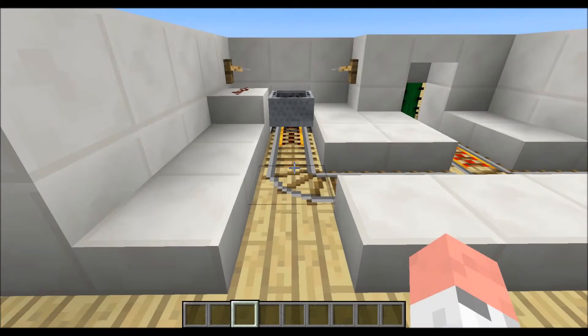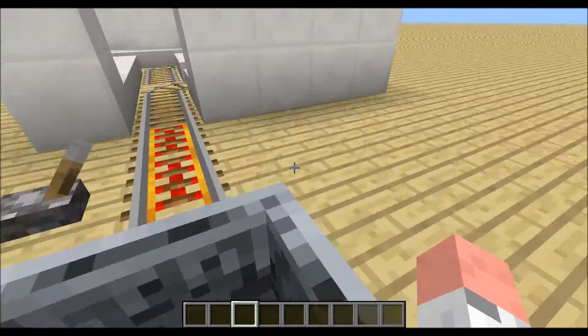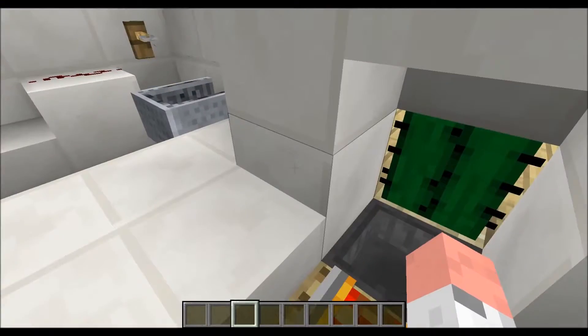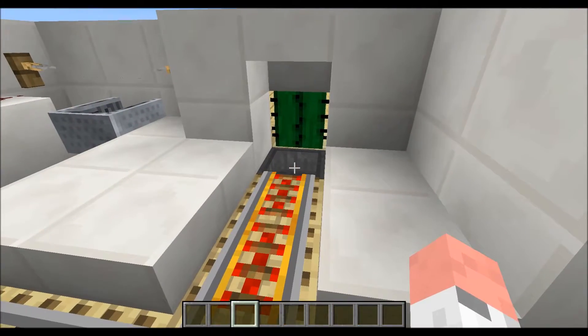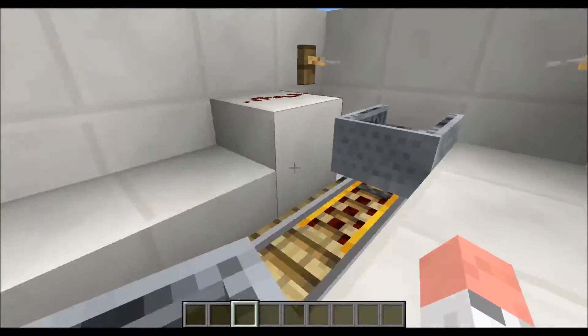Hi guys, in this tutorial I will show you how you can build a minecart station where there is always a minecart. If I sit in I will drive away, and when I get back the minecart automatically gets destroyed and there is always a new minecart.